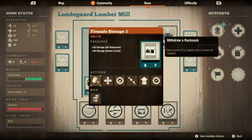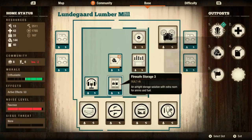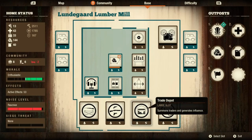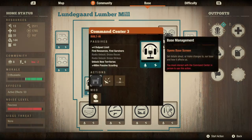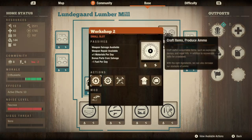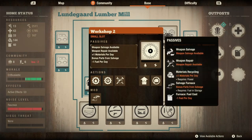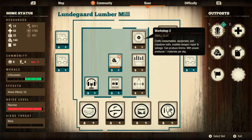The storage is just a standard storage right out of the gate, which I find kind of strange. You'd think that being at a lumber mill you would have extra material storage - kind of shocked it didn't have it. I upgraded it to level three. Standard command center - nothing crazy going on. I did build a workshop and only put it at level two with my furnace in it so I can get some extra salvage.